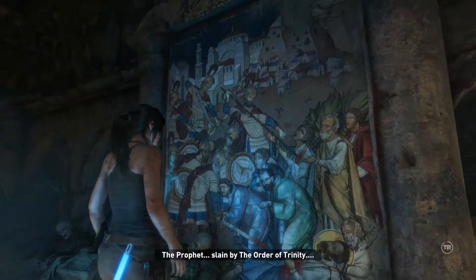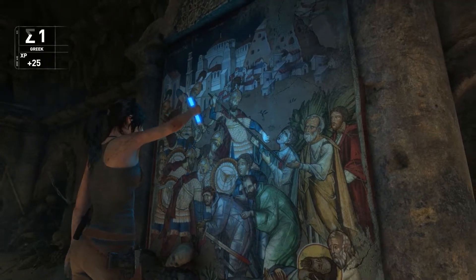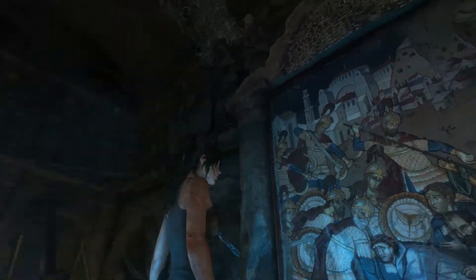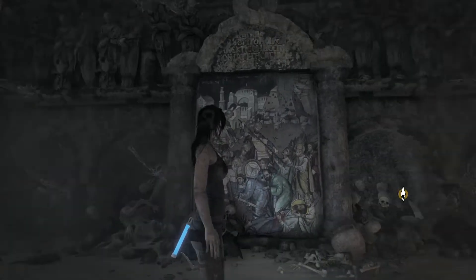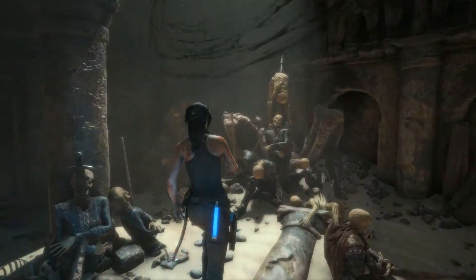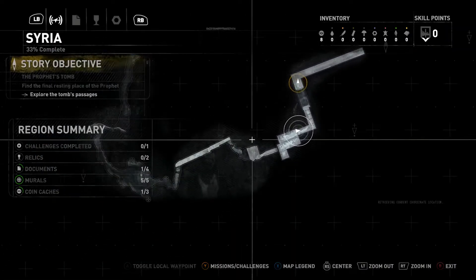There are murals here — the prophet slain by the Order of Trinity. But was he really? Getting more Greek language knowledge somehow. Looking at the map — it's pretty linear so far, but I'm expecting more open exploration areas later.